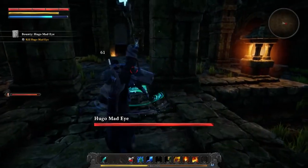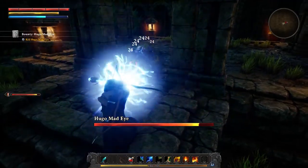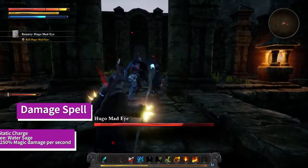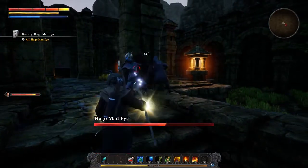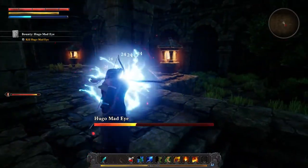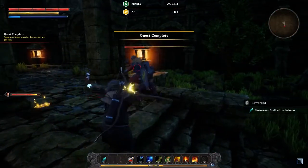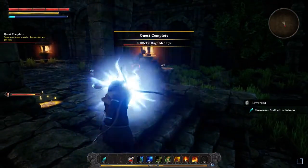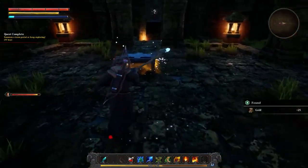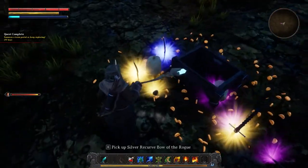For our first damage spell in the beginner category we want to talk about the Static Charge Water Sage spell. I was absolutely blown away the first time I used the Static Charge spell. This spell is so powerful that it would be running for best damage spell in any of our categories. The main advantage of the Static Charge is the incredible amount of damage that can be done in such a short period of time. This incantation is both useful for taking down solo enemies and annihilating bosses.